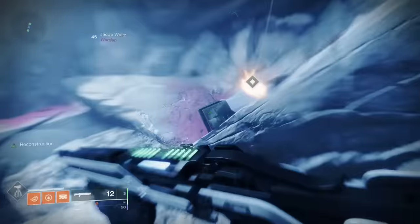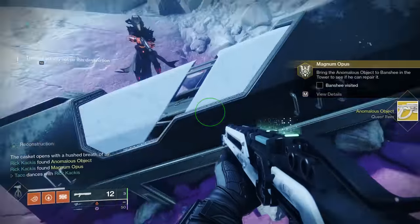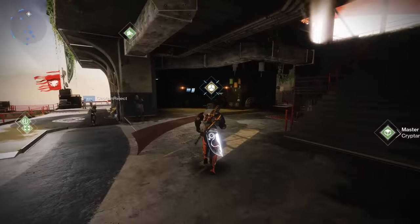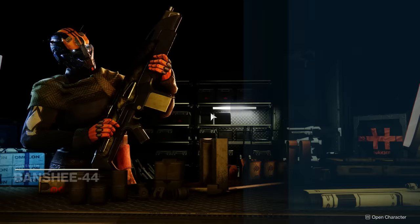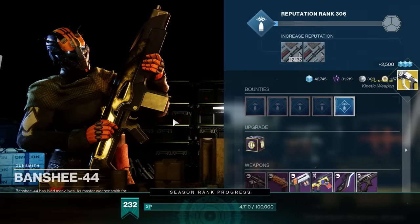Once you're done jumping up all of these struts, you're going to head forward and see, of course, a cryopod — the ultimate reference to Halo. Open it up and you will get an Annobulus object. The last thing you need to do is simply go to the Tower and interact with the gunsmith, and he is outright going to give you the Forerunner Exotic Sidearm.